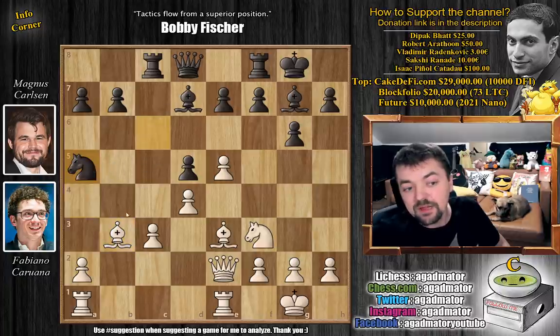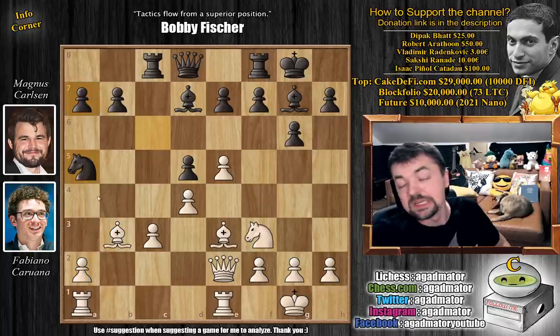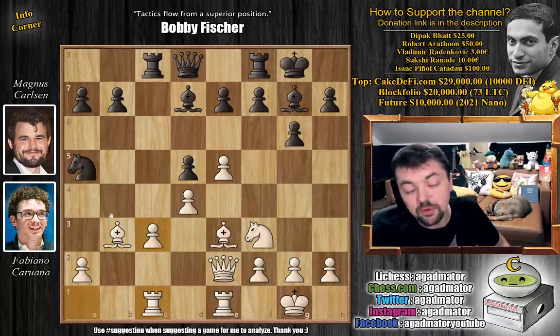We have knight to a5, going after the bishop. Magnus doesn't want to capture the bishop unless the rook moves — if the rook doesn't move, you give white the semi-open a-file. But here Fabi plays rook a1 to c1, which makes sense as you want to play c4. Now if Magnus captures the bishop, you connect your pawns and have even more support for the c4 push.